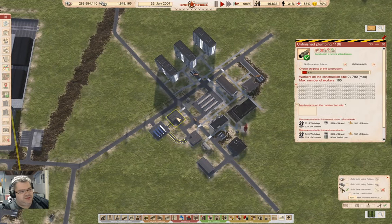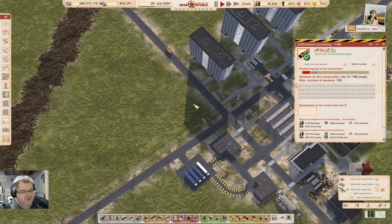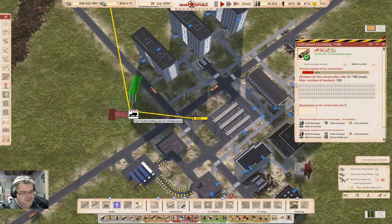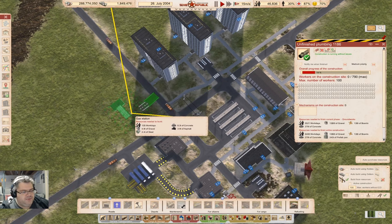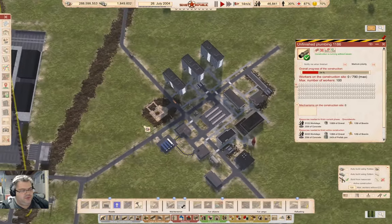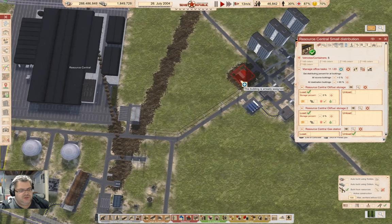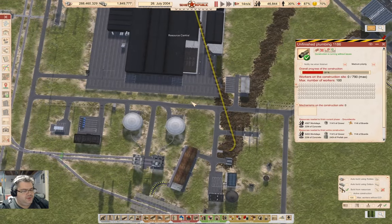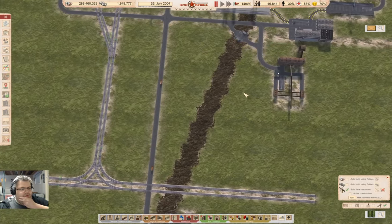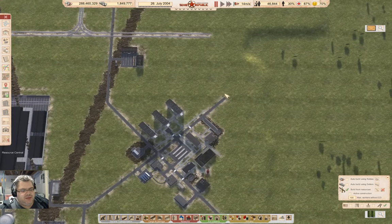I should probably put a gas station somewhere around over here too — right about here, that's probably a good spot. So, gas station — right about there. We're going to add the gas station to the fuel distribution. Now, what do I need to get all of this working?